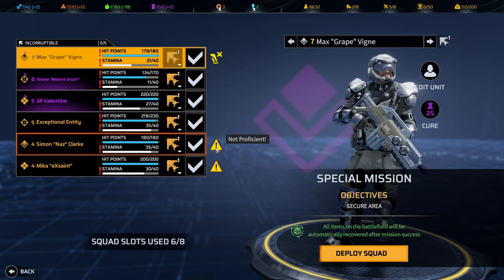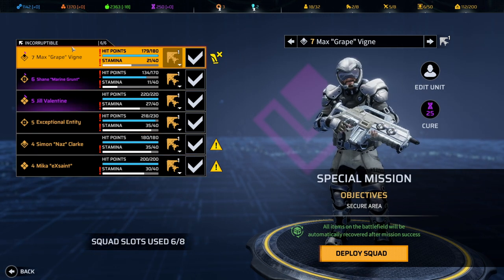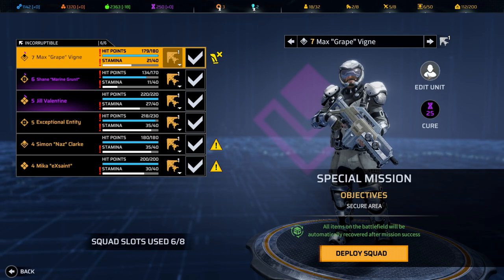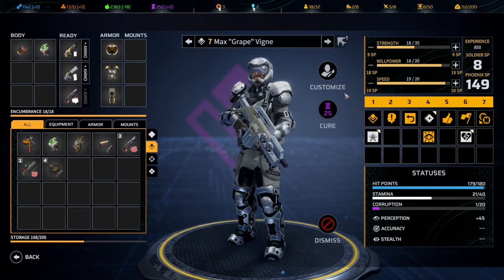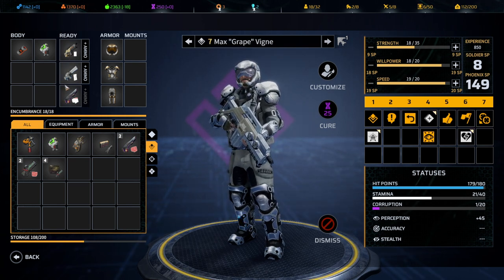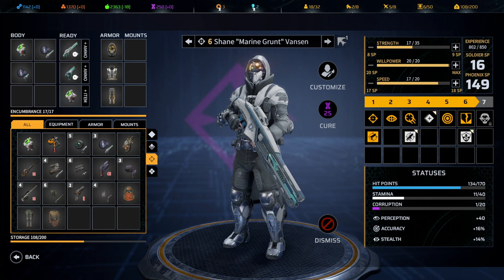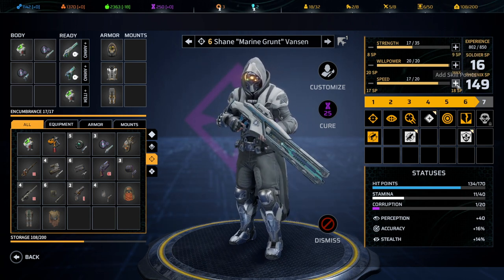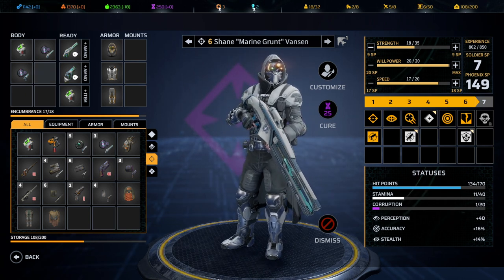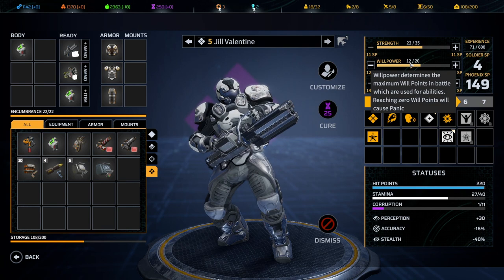We have non-proficient weapons — I'll have to refresh my memory on that. Okay, I trust you Max Grapevine, we haven't seen you in a while. Let's see what you're sporting. We're looking good with this, no SP to spend. Shane Marine Grunt Vanson is also looking okay, maxed out there. I'm going to give you a pop of strength just so eventually you can have a little more variety and potential weapons you can carry.